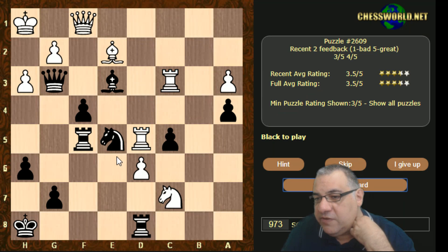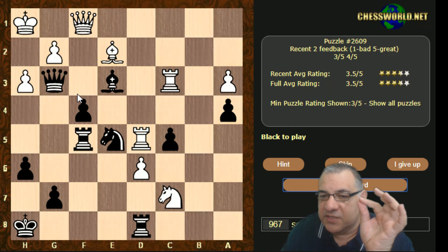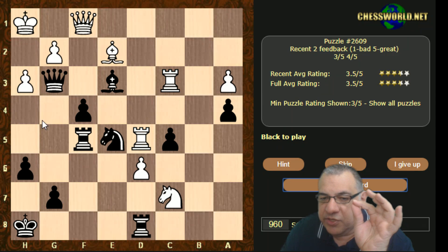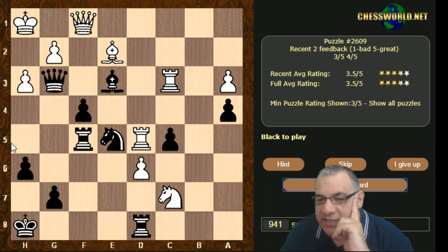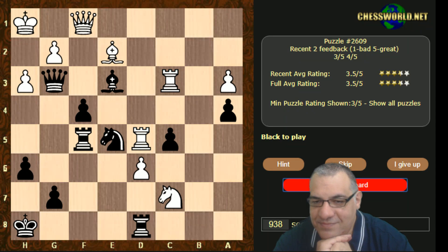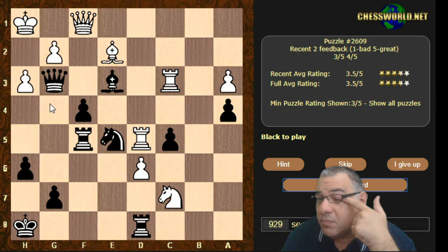I think we're picking up some ingredients here by analyzing the position and trying to find tactical vulnerabilities. Some extra ingredients are becoming clear: if that bishop wasn't able to take on h5, or this rook wasn't able to take on h5 — if these two pieces were knocked out, we'd be on to something. Let's look at Knight g4 again. Bishop takes — that really is a snag.